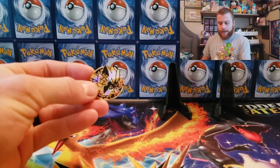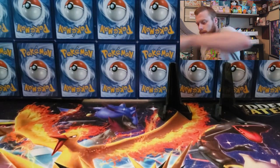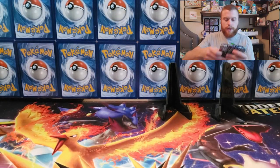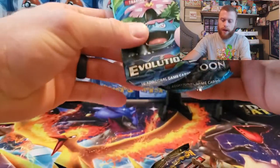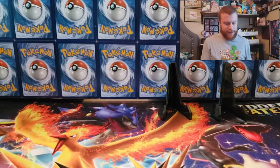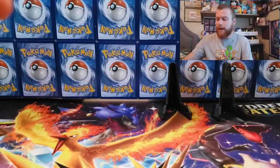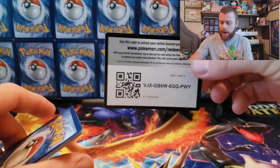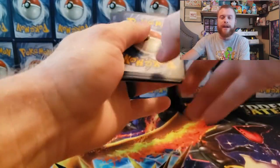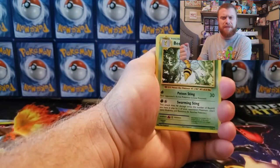Went ahead and took the plastic off, so there's our coin. I'm gonna run out of frame room for all these coins — just throw that over there. We got Burning Shadows, Evolutions, and Sun and Moon. Super pumped, let's get into our Evolutions pack first and see if we can continue the streak.